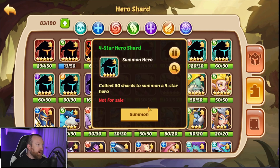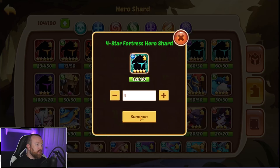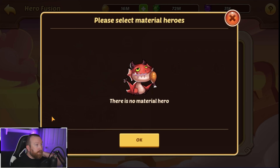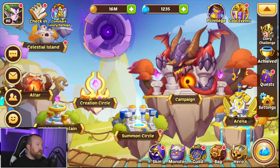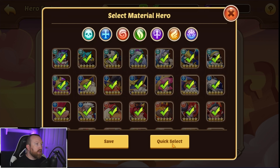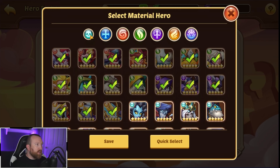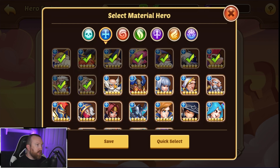First things first, let's just grab out all of our four star shards to see what we have for fusions. Let's get everything from here. Looks like we'll have plenty of space now — we'll grab all of our three star shards. Do we literally not have enough four stars to do fusions? We have shadow four stars. So you can do a quick select — you have to tell the game what heroes are food, and then it'll tell you what you can upgrade. Interesting. In shadow, I'm never going to use any of these heroes. I want to keep Jar in case I want to build one. All those I want to keep — this is a pretty cool system.